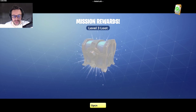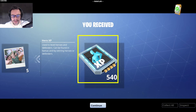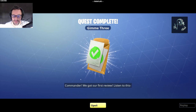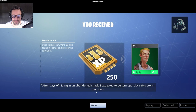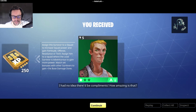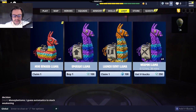We have got a chest — let's open this bad boy up. We have got survivors who have decided to join your home base — used to transform heroes, survivors and defenders. Now what does that mean? I don't understand it. And we've got more XP. We got our first review — listen to this: 'After days of hiding in an abandoned shack, I expected to be torn apart by rapid storm monsters, but thanks to Ray and the commander, I am not dead. Five stars!' Five stars! I had no idea there would be compliments — how amazing is that?